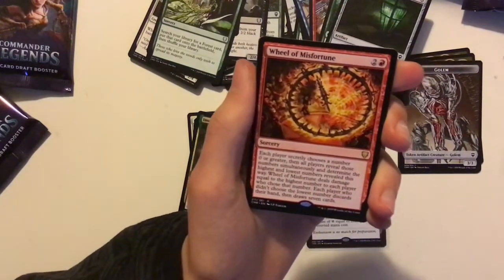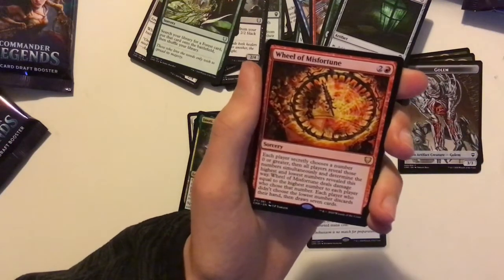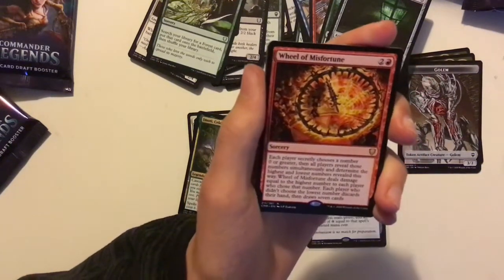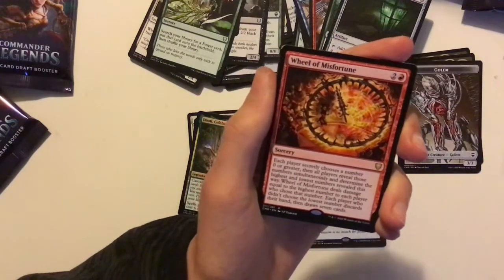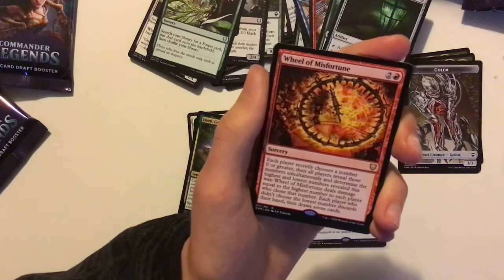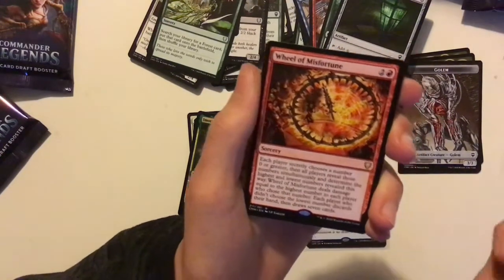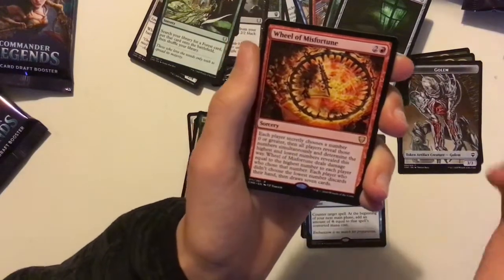Each player secretly chooses a number zero or greater, then all players reveal those numbers simultaneously and determine the highest and lowest numbers revealed. It deals damage equal to the highest number to each player who chose that number. Each player who didn't choose the lowest number discards their hand and draws seven cards. So it's just a worse Wheel of Fortune, but still a good card.